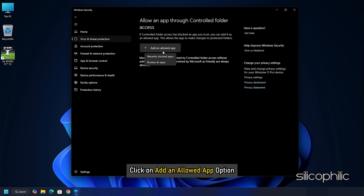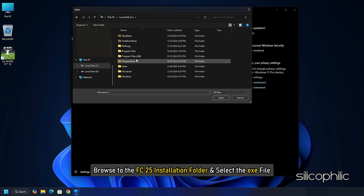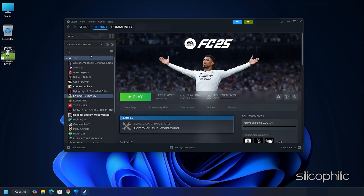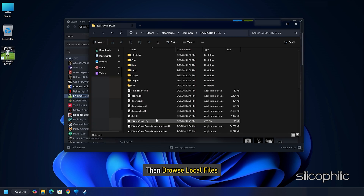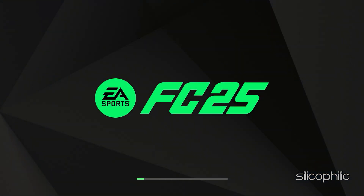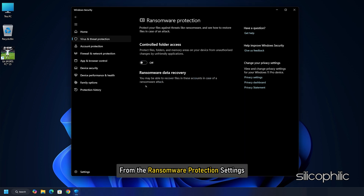Click on Add an Allowed App option and select Browse All Apps. Browse to the FC-25 installation folder and select the exe file. If you don't know where the installation folder is, open Steam and click on Library, right-click on FC-25, select Manage and then Browse Local Files. Check the address of the installation folder and browse to it. After the game is added, run the game and see if the issue is fixed. If the issue persists, try disabling the controlled folder access toggle from the Ransomware Protection settings.